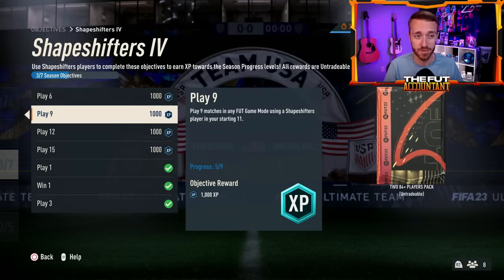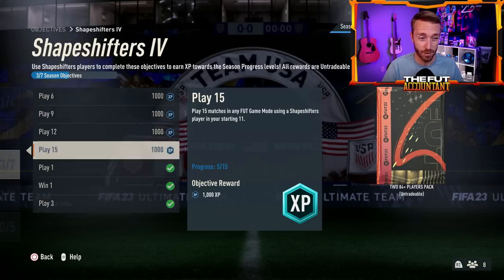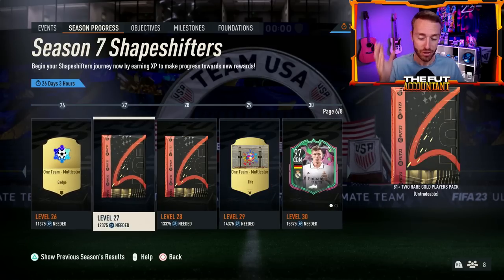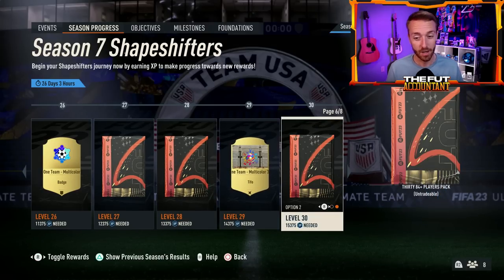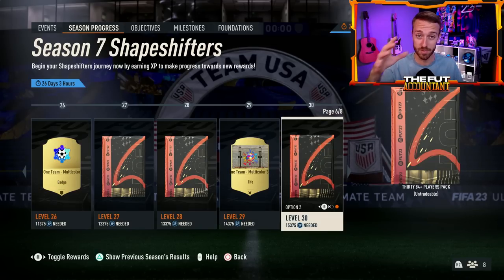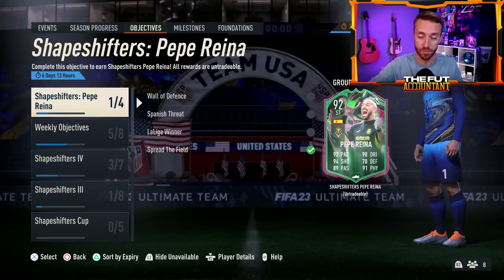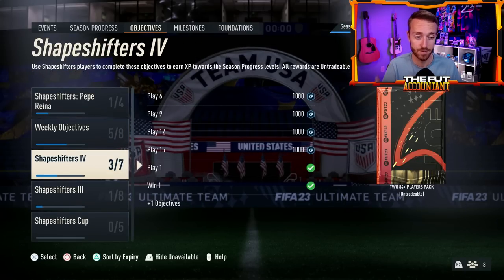We're talking like a 5 or 6,000 XP objective with a double 84 pack at the end. This objective alone has now enabled people to reach the highest level possible — level 30. There are people right now in FIFA Ultimate Team with this 97 Tony Cruz, or maybe they were unlucky and took the 84 times 30 pack. Those big fodder packs right now are not very good in terms of pack weight, so Tony Cruz looks like a very good option. That XP is helping a lot of people move through the season progress very quickly — so that was very nice from EA.